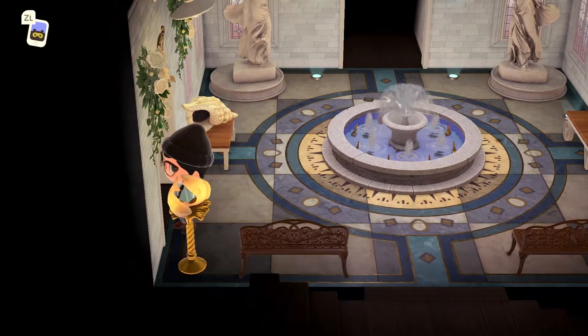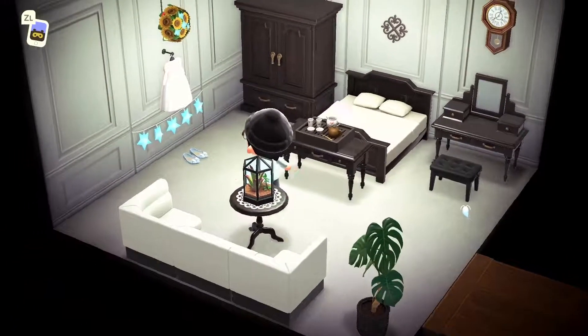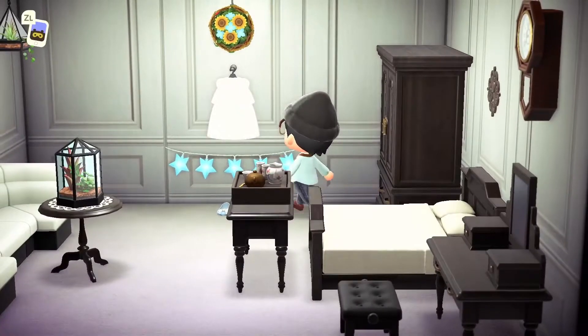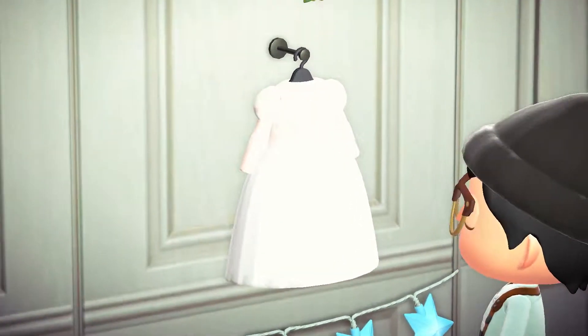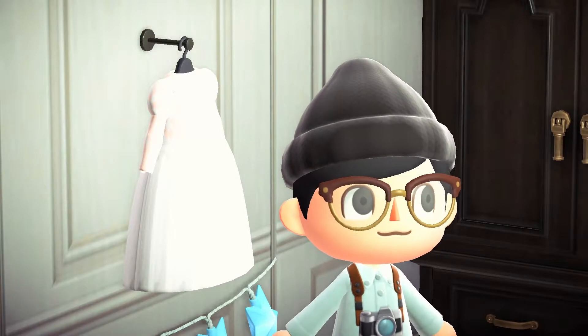Going to the left is the bride's getting ready room. So this is the wedding dress that she wore. It's a custom design — I actually like this way better than the cake dress. It's hard to see in here because of the lighting, but it looks really good on the character, as you can see in the video.